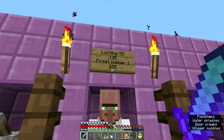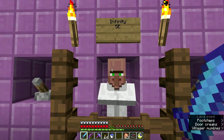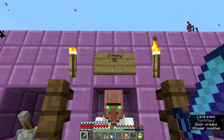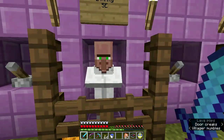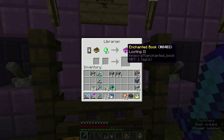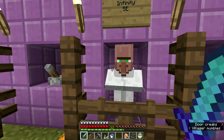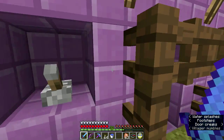Frost walker 1 for 28, which is awful. This guy has infinity for 5 emeralds — that's really all, infinity for 5. And this one has looting 2 for 29, which is crazy. I've already got the looting 3 guy. Punch 1 for 7 — that's why I didn't bother with them.